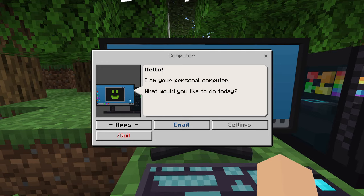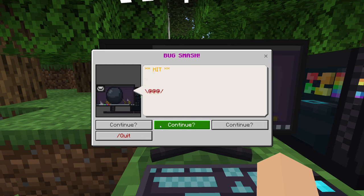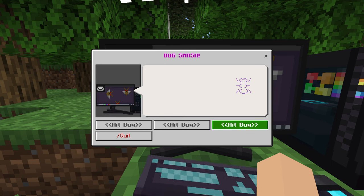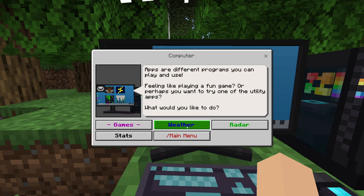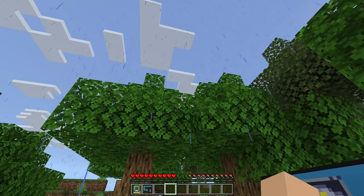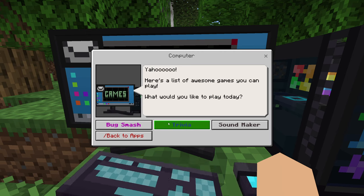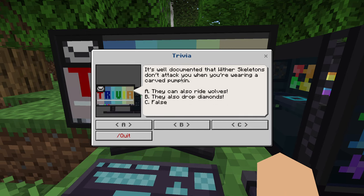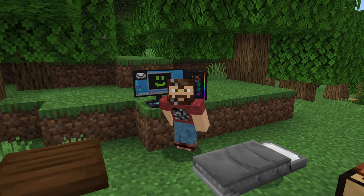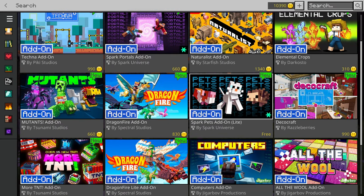Switching to survival to use the computer, we find apps including games like 'Bug Smash' and a weather app. Using the weather app we accidentally change the weather and then manage to clear it. There's also a trivia game where you choose topics like Minecraft. Overall, the email feature is kind of cool, the weather changing is a bit alarming, and the games aren't great, but it's a neat add-on.